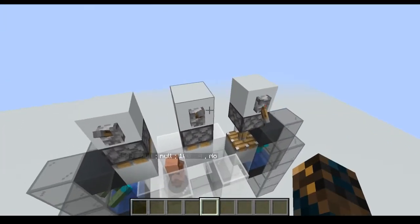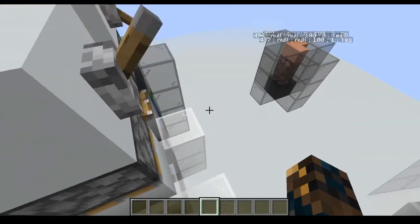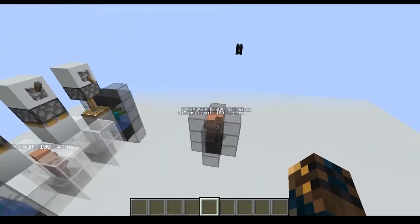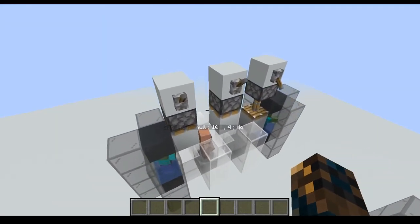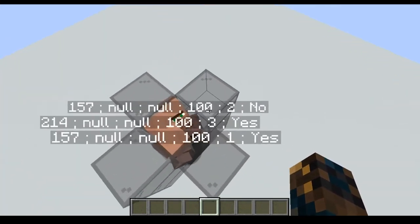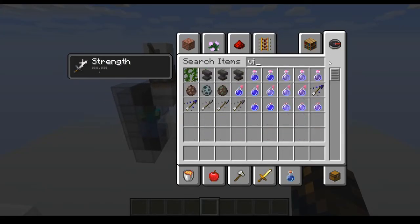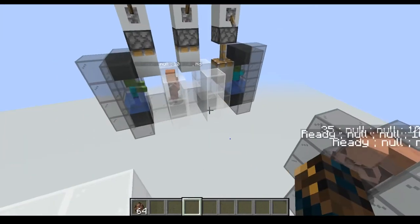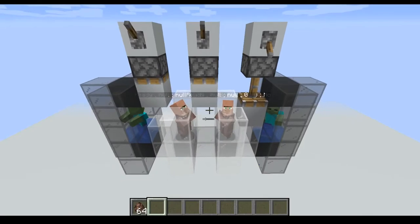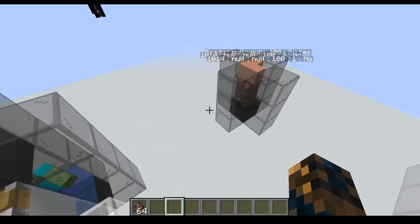This villager has four entries — an entry with himself and entries with all three others. A gossip spreader needs to have an entry with all of those four. We'll keep this villager since he has four; the others still have two, three, and one. From now on the process is even simpler: you just put this spreader villager down and wait a few seconds until he has five entries — the four others plus himself.